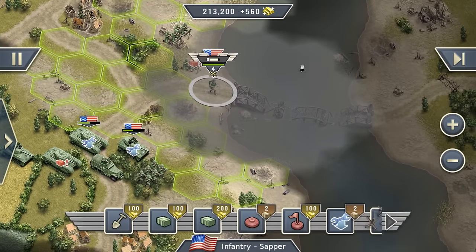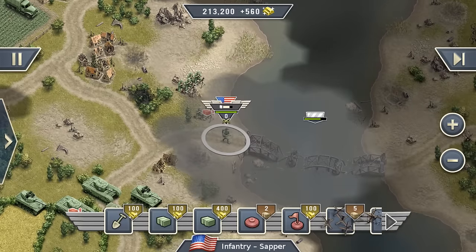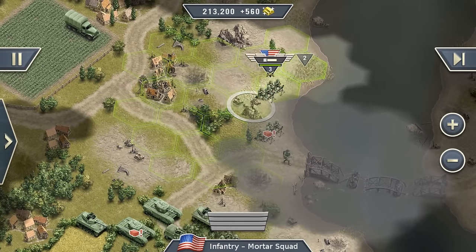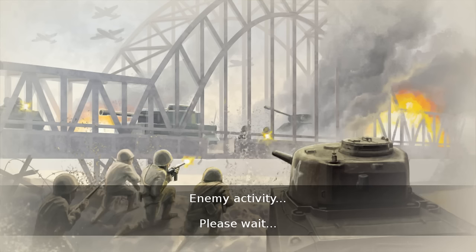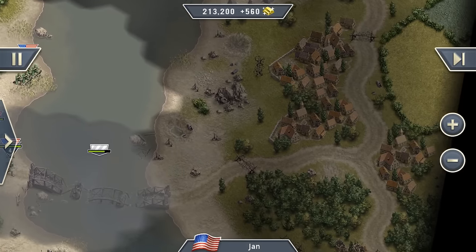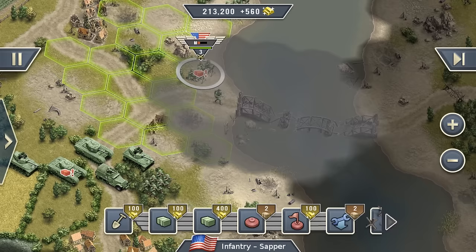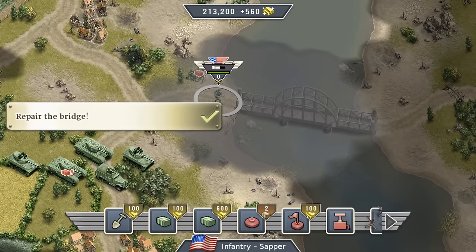Back to repairing the bridge. You can see the enemy did not shoot at us. And to demonstrate that I'm not lying, I will just move the mortar squad out here — the artillery should fire on them and destroy them. Or it didn't — maybe the range wasn't that far after all. Better safe than sorry. The bridge is now repaired, and no enemy reinforcements.